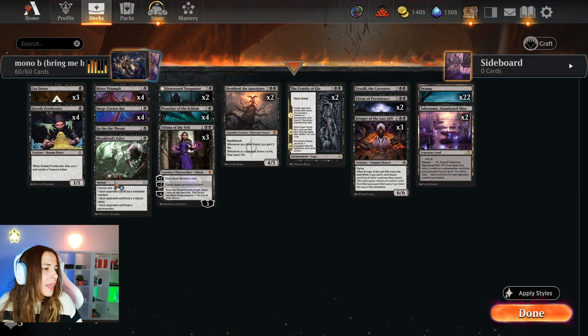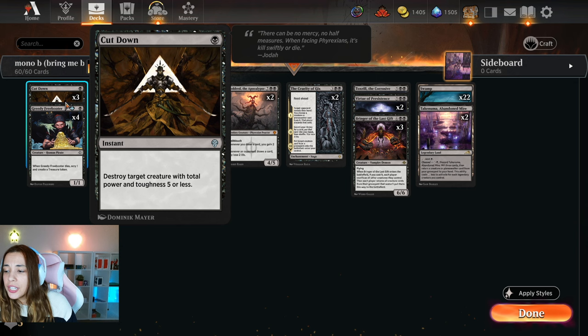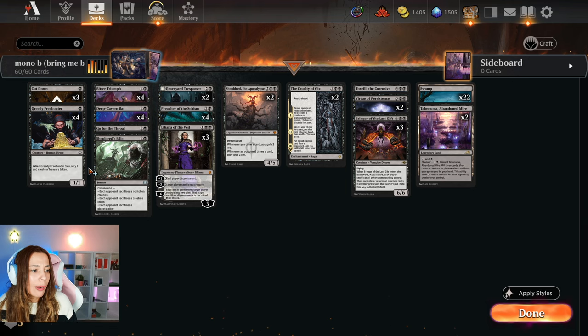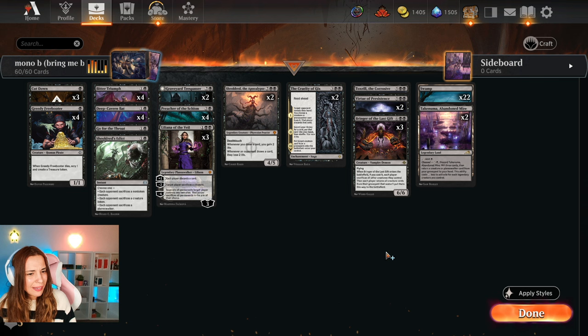We are playing three Cutdowns — great removal. One good thing about this deck is that if some card is useless, like Cutdown is against some matchups, we can just get it out with Liliana, or discard it with Bitter Triumph as well, which is a star of the deck. We are playing four Freebooters. This card doesn't seem like much, but the scrying and especially the treasure token so we can play our bigger spells early on really does make a difference, because playing Sheely turn three or playing Bringer of the Last Gift early on is a really good plus. You can just use it to jump, avoid a bunch of damage, and get some advantage out of it.